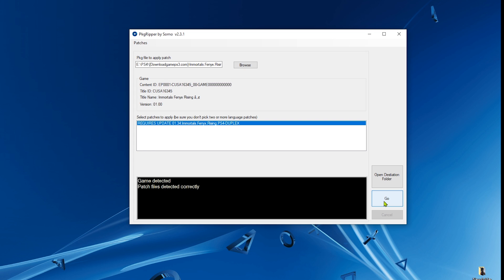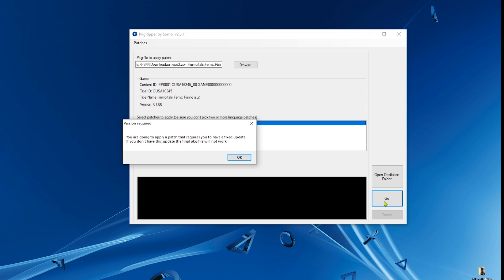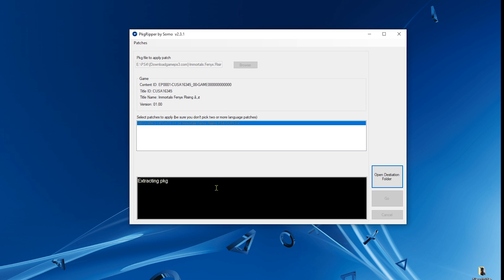Open pkg ripper, click 'Browse', select the base game, and click 'Open'. The patch we created will appear — select it and hit 'Go'. Click 'OK' on the warning as before, and the tool will reduce the size of the pkg file. That's how you use pkg ripper to make fake packages smaller. I hope this tutorial was easy to follow and that you find it useful. Take care and I'll see you in future tutorials.